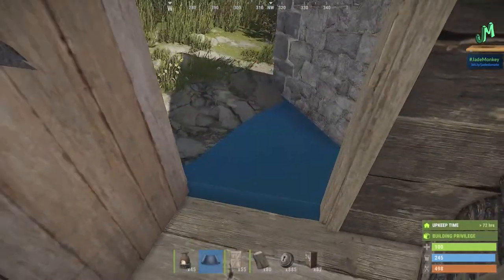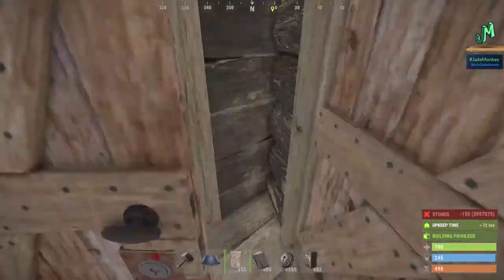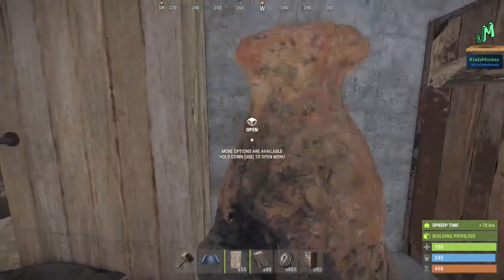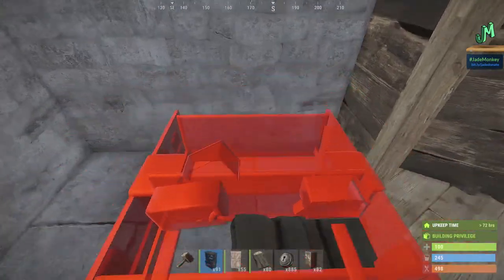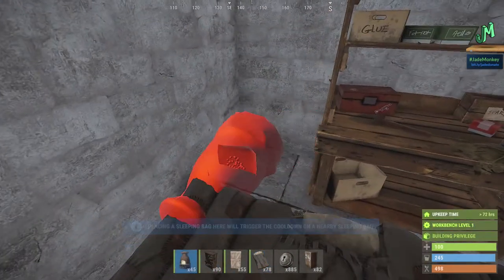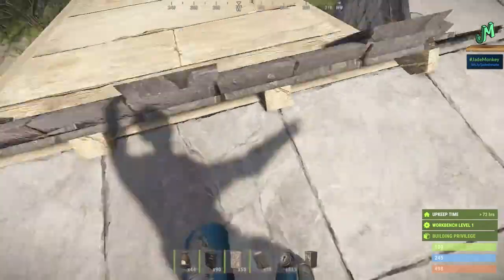Now we're going to show you what this looks like and go on to the next phase: creating an airlock for the bunker mechanism. Let's look at the upkeep first — not even a full stone node. 482 stone, 215 wood. If you get one stone node and one tree, you have two days' worth of upkeep and great protection. If you use this as a farm base, farm your materials, take them home, and seal this bad boy up. You can fit roughly three people in here, and another furnace in the back corner if you really want.